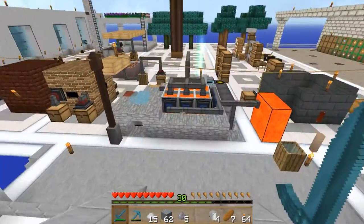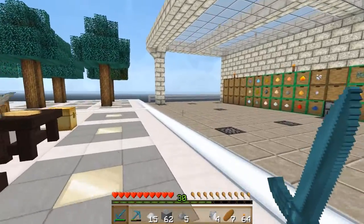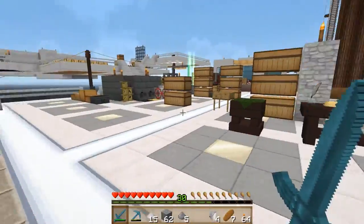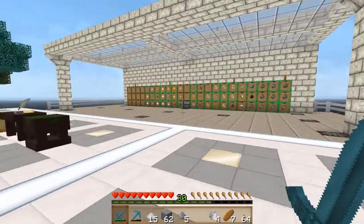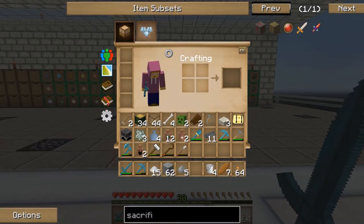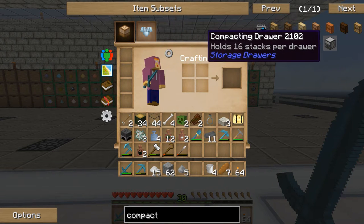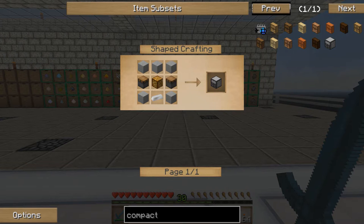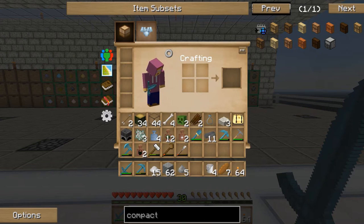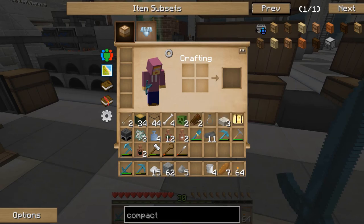We've done a few episodes of the magic mods now and I really want to get back to doing something more tech based. So the first thing we're going to want to do is get some form of storage for our ingots, and we're going to use compacting drawers for that. Let me show you the recipe — the compacting drawer is just a normal drawer with a bit of stone, some pistons, and an iron ingot.